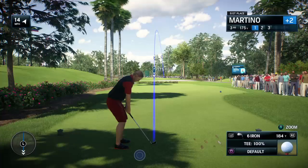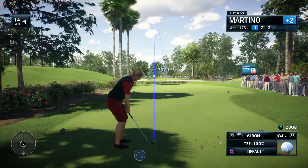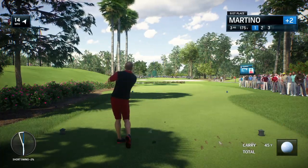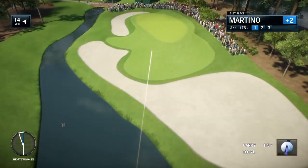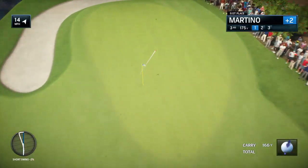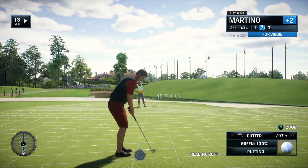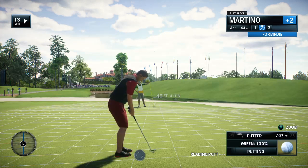Setting up to the third hole here at TPC Sawgrass. Relatively short par three at 177 yards, but you've got to carry that ball at least four or five yards onto the green, even when it's firm. He's knocked it on the green but not in a great position. This is a difficult chance coming up here — long birdie try.